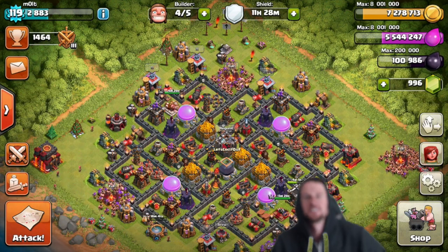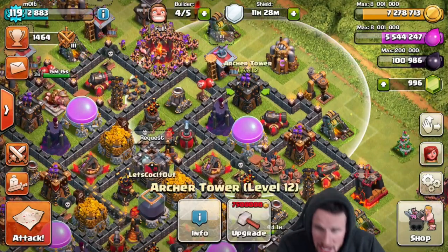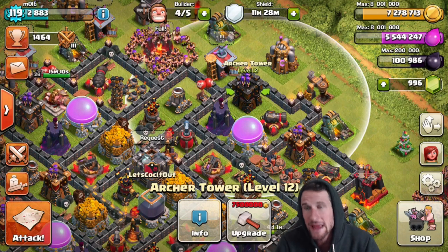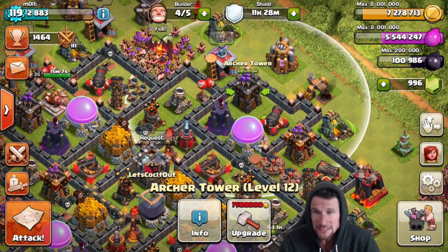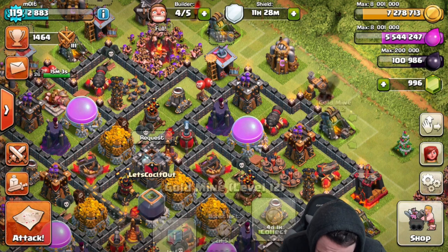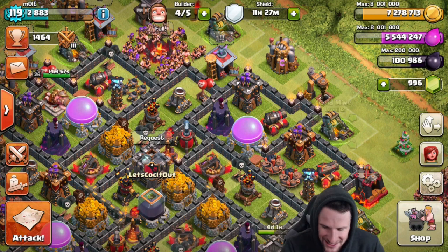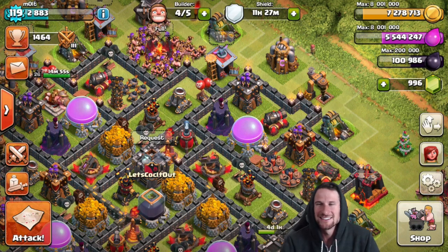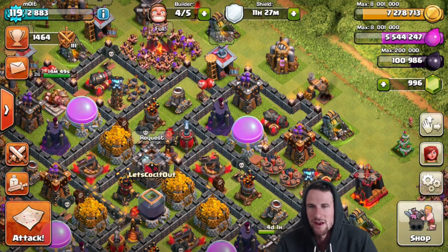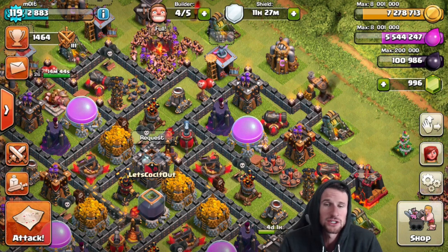We've still got gold and elixir and dark elixir to steal. As you guys see, we have 7,278,000 gold, so what we've got to do is try and find a base with over 250,000 gold so that we can snag it up. I totally forgot to boost my gold mines, and I went back and didn't realize afterwards that I hadn't upgraded them, but we've got to find a base with 220,000 gold.